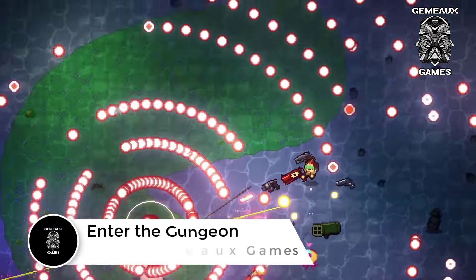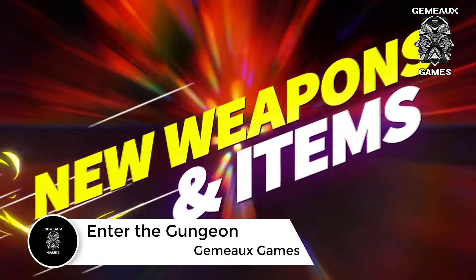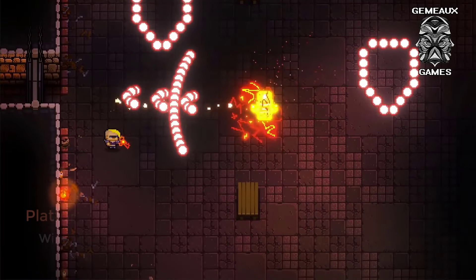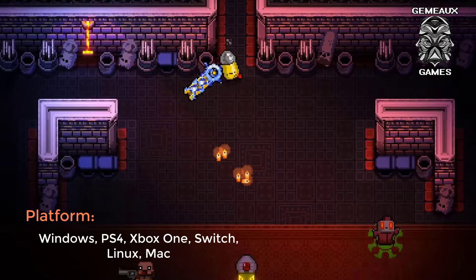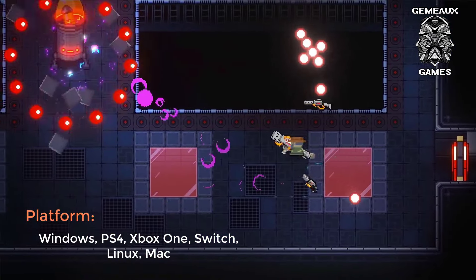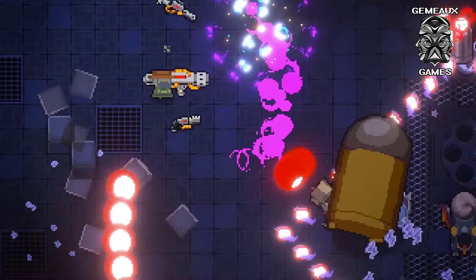Anyone who enjoys bullet hell shooters with dungeon crawling exploration should check out Enter the Gungeon. Modeled after classic twin-stick shooters with a roguelike twist, it sees you exploring the Gungeon, a sprawling labyrinth brimming with enemies, traps, and loot. Each character introduces a unique ability, ranging from lock picking to reduced reload times to an extended dodge roll. This is further complemented by an arsenal of bizarre weaponry that includes handguns with bouncing bullets and target-seeking beehives.